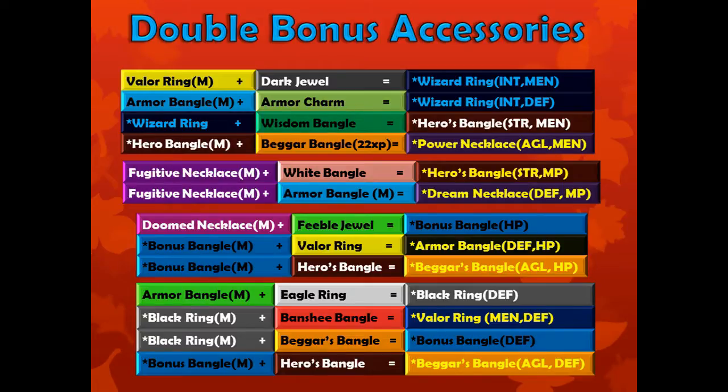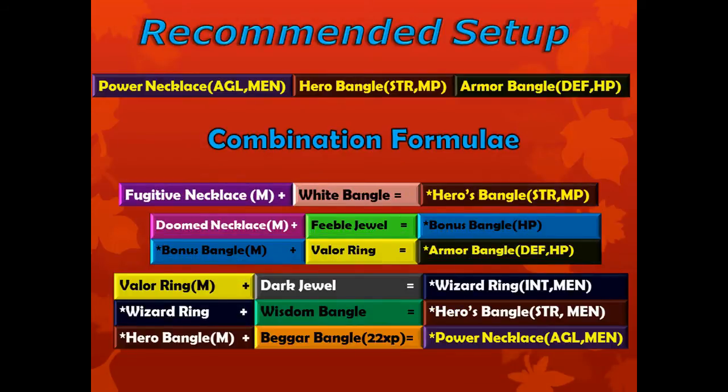Here's a list of some of the double bonus accessories that are possible at this point. Our ultimate goal is to forge three double bonus accessories for each character. I recommend saving the following slides using print screen for use while combining. Combining accessories costs a lot of gold, but all of these formulas are as efficient as possible in both number of combines and gold spent per accessory. You'll need about 350,000 gold to make all of these accessories for both Leng and Maya. This is my recommended setup, and the rest of the guide will assume that you're making these accessories. Accessories that must be mastered before being combined are marked with an M.